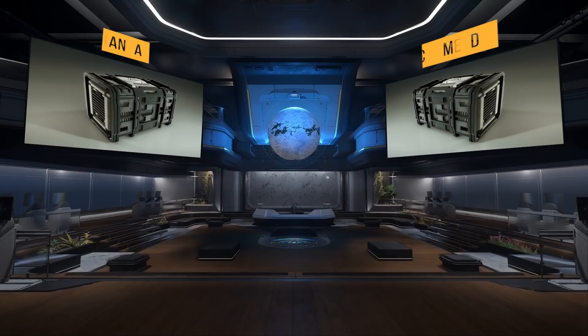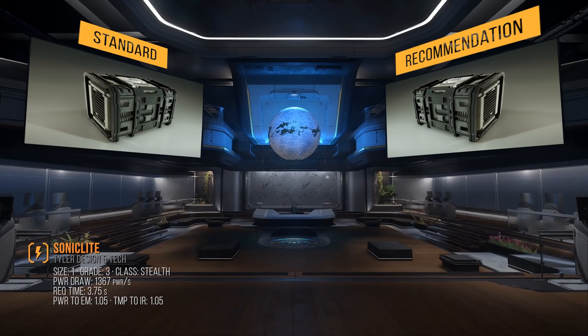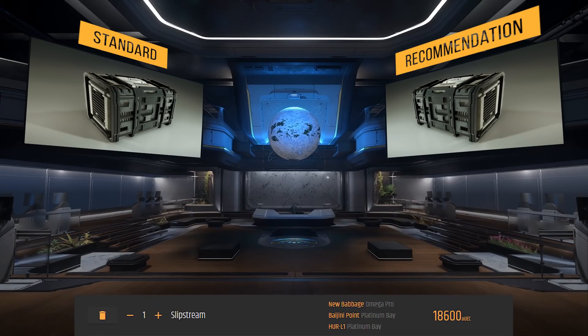Let's start with the power plant — the component that gives all the other components power. The standard power plant on the Herald is the size 1 grade 3 stealth class Sonic Light, with just 1400 max power draw per second and a 3.75 second draw request time. Its EM and IR signature is 1.05. We're going to be adding an even more stealthy power plant: the Slipstream. It is grade 1 stealth class, has almost 1800 max power generation per second, and a super fast 1.25 second draw request time. This cuts the EM and IR signature almost in half. The Slipstream will set you back just under 19,000 alpha UEC and can be found at these locations.